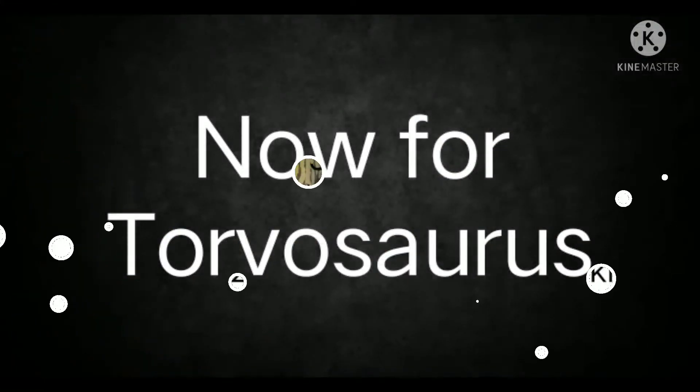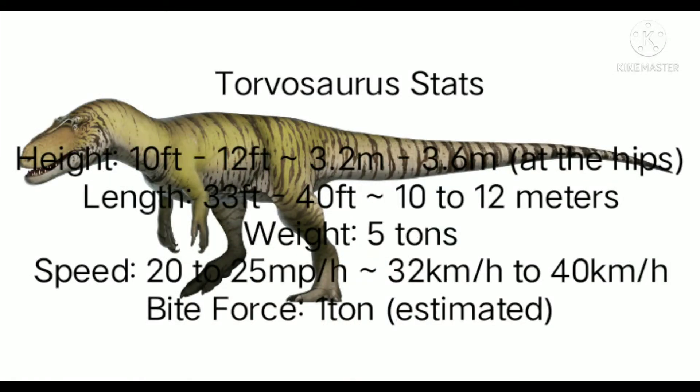Now for Tarbosaurus stats: height, 10 to 12 feet or 3.2 to 3.6 meters; length, 33 to 40 feet or 10 to 12 meters; weight, 5 tons on average; speed, 20 to 25 miles per hour or 32 to 40 kilometers per hour; bite force, 1 ton estimated.